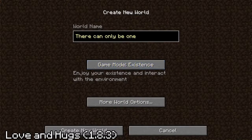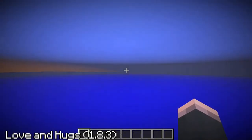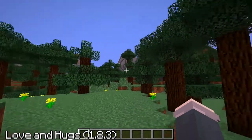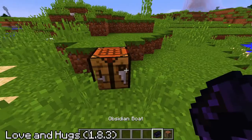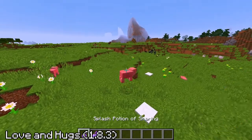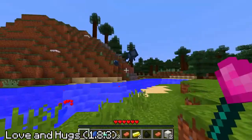On April Fools when 1.9 was supposed to release, the Love and Hugs update came instead. The update was full of a ton of hidden features: you could now craft obsidian boats that always sink, throw potions of sharing and caring that would cause mobs to drop random items, and squids could now fly.